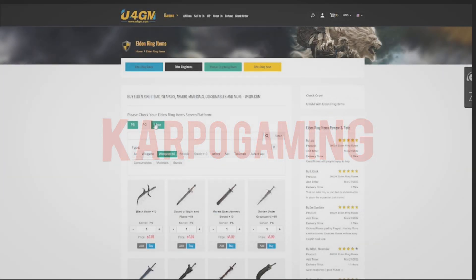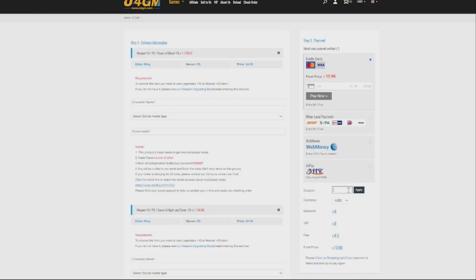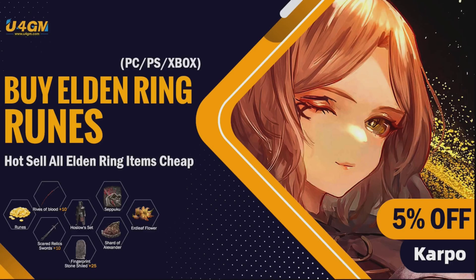For Elden Ring's runes, items, and weapons up to plus 10 and plus 25, head over to u4gm.com and use the code carpo for 5% off.